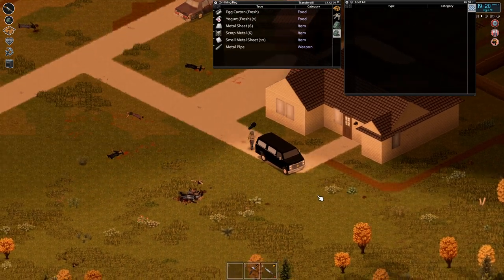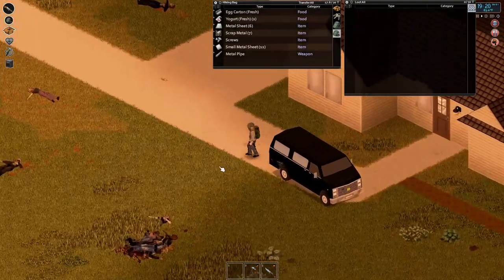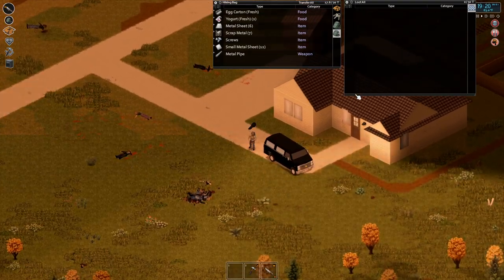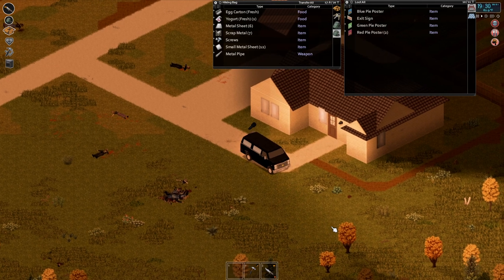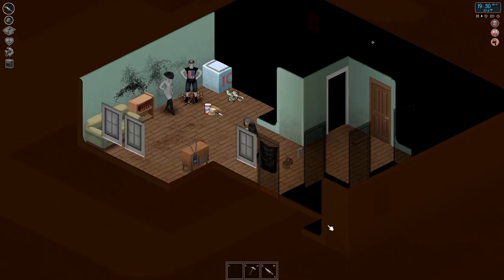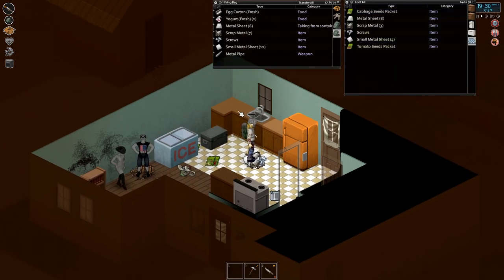Let's check out the back. In the back — oh yeah, signs, gotta get those. Signs up. How heavy am I? I don't worry about it in between episodes. Let's get this stuff going now. All our metal sheets can just go right here.